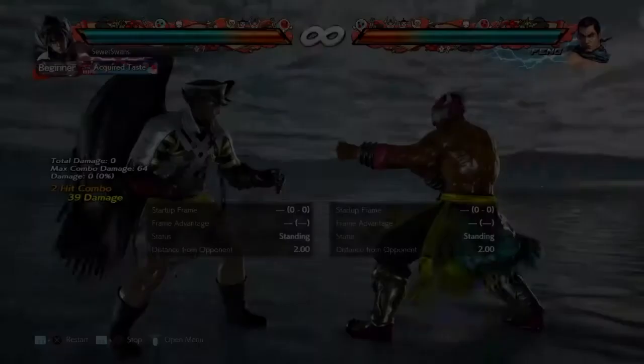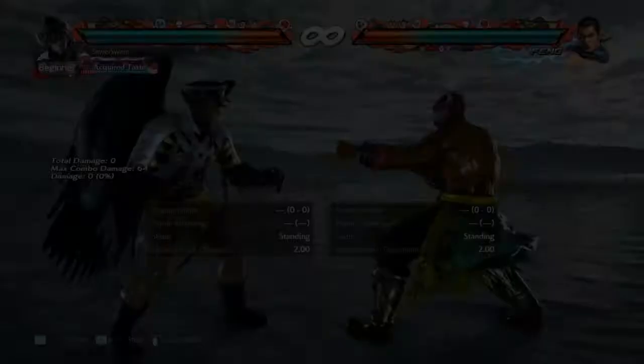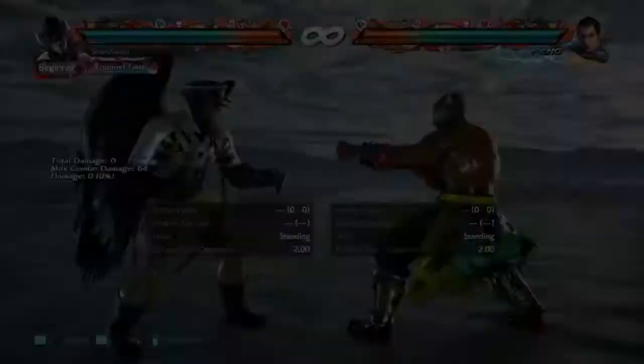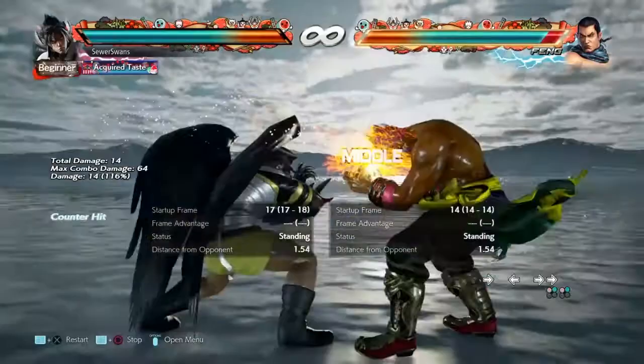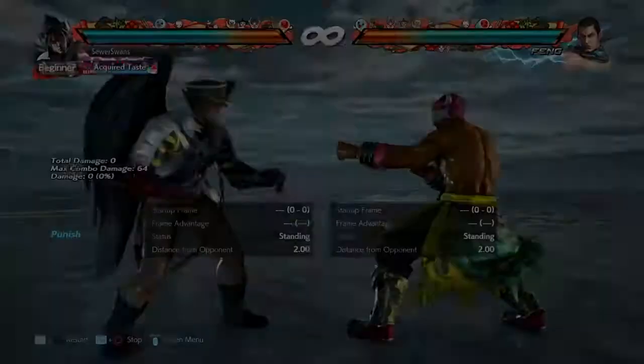Feng Wei's UF2 is not tracked by Devil Jin's laser screen. I could list the many other things that get beat by UF2, but I would be here all day, so I'm going to list the three things that beat it instead: generic D4, an almost frame-perfect electric at block stun — which is not happening — and forward 1+2. Note that I'm talking about buttons here, not movement.